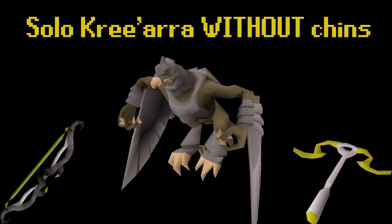If you're an Iron Man who hates catching chins, or a Normie who hates using chins, then this guide will be for you. For Iron Man, killing Kree'arra with Dragon Bolts is more kills per hour versus chins, provided you already have the Dragon Bolts banked and you don't have the chins.